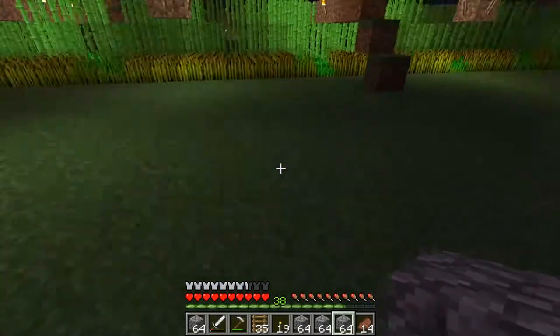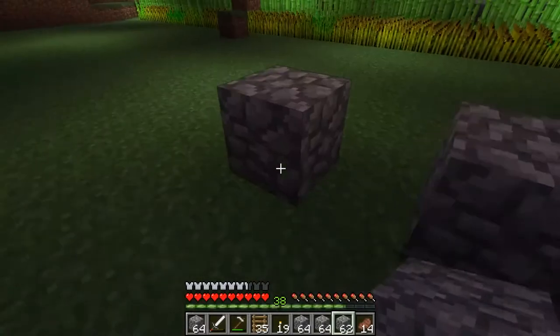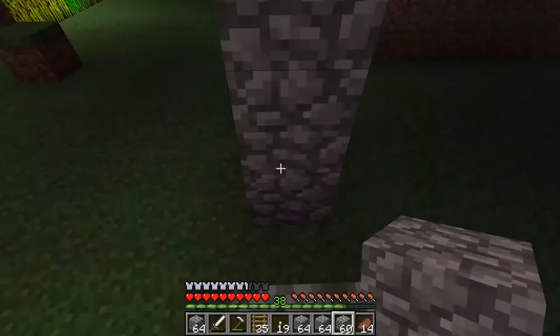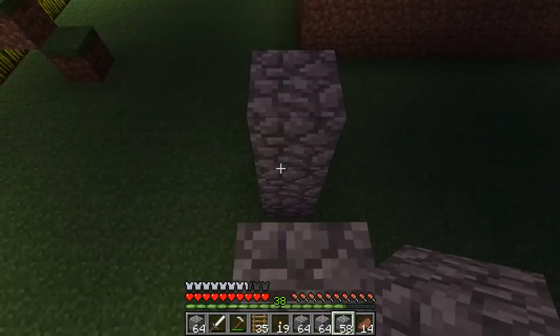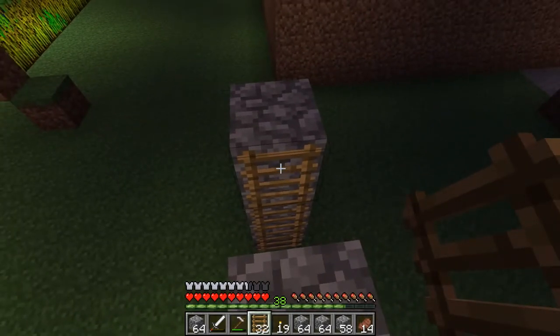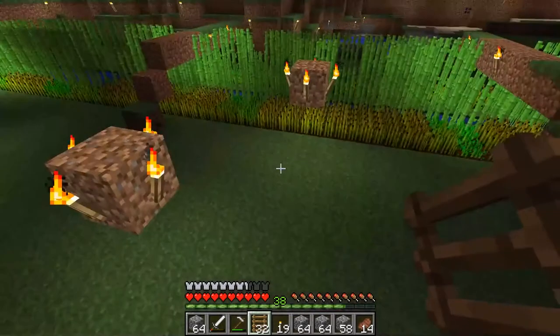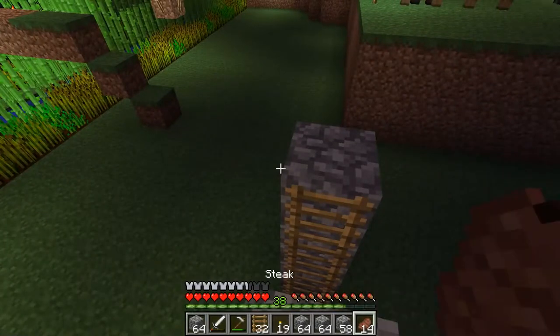Hello again. I'm going to show you how to make a house that will go in the air so none of the creatures will attack you. To do this you will need a lot of ladders, a lot of cobblestone or dirt or any kind of similar material.